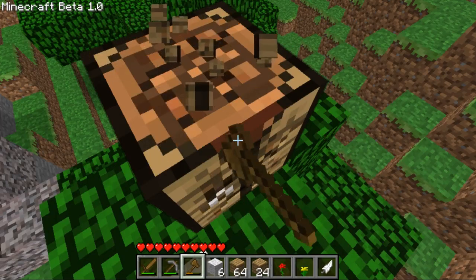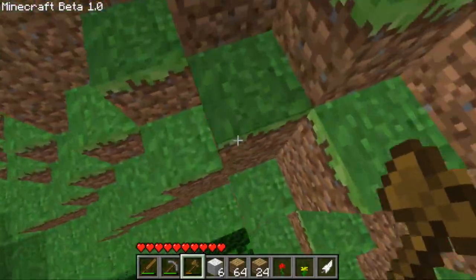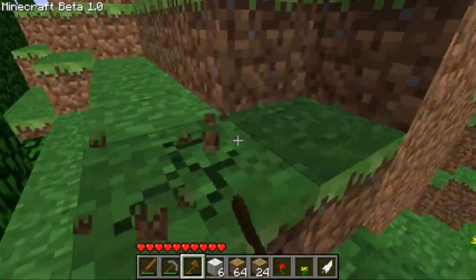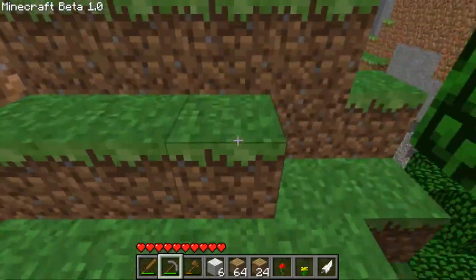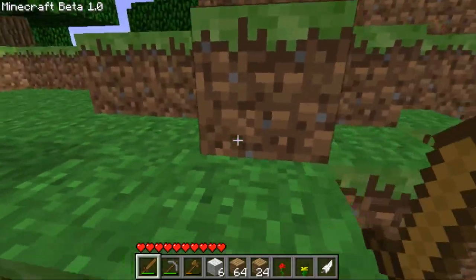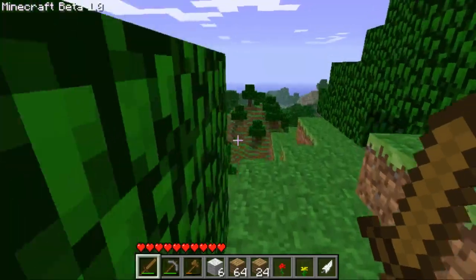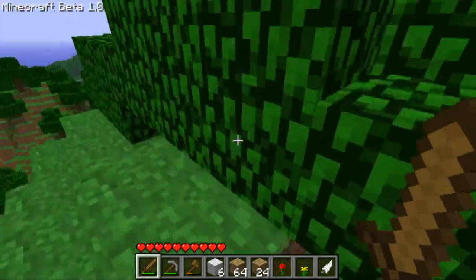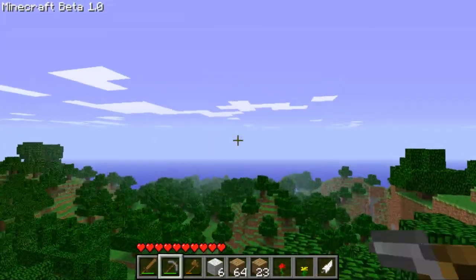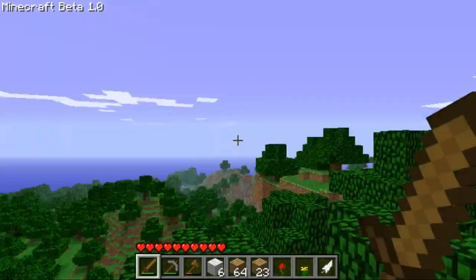Nothing much changed — just a few map changes. I don't think there's biomes yet. I love this classic green grass. Hills, oceans, water — instead of just one huge flat place it has a little more variety on the map now. Look at me, I'm the king of the world! Next version.